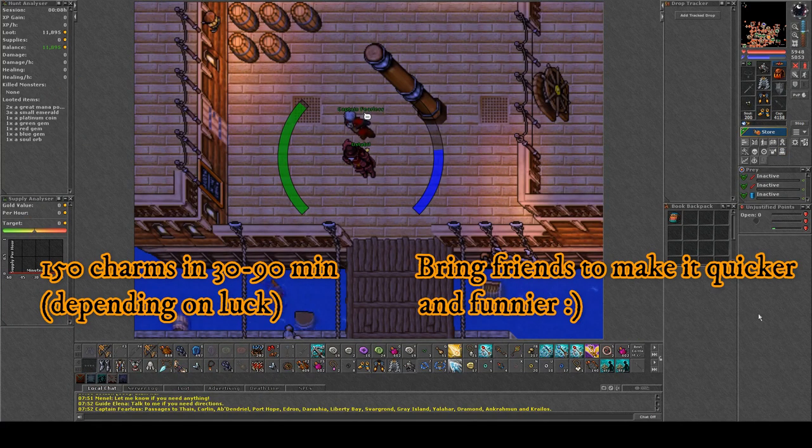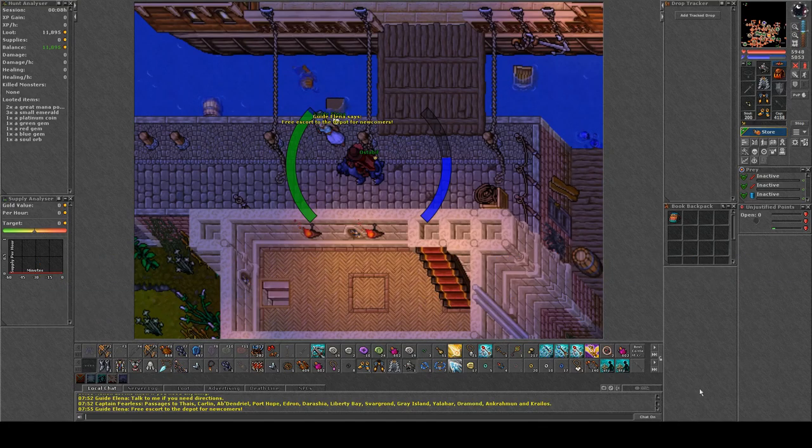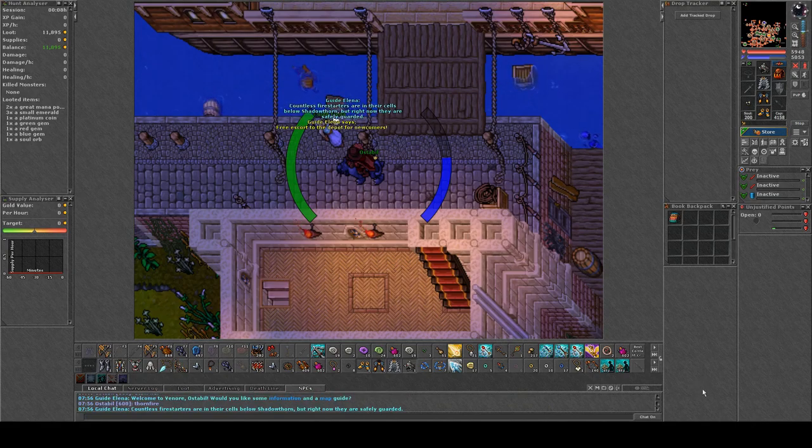The Shadow Thorn area is located in the south east of the north. To check if the event is ongoing or world change, you ask the NPC or any guide in any city about Thorn Fire and she will tell you. This time it's not activated, as you can see.